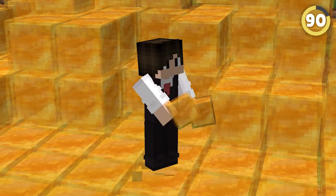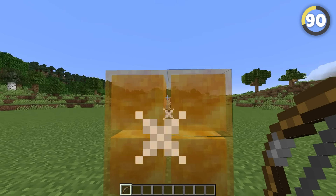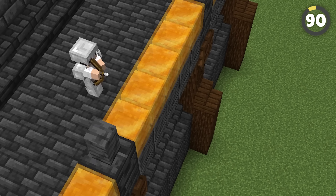Honey blocks have a crazy feature barely anybody knows about — they're actually just a little bit smaller than a normal block, meaning you can shoot arrows between them. Thank me later, fortress builders!